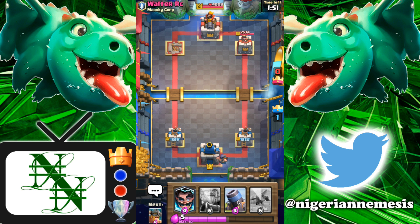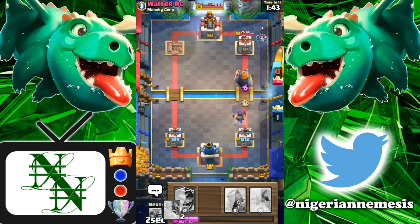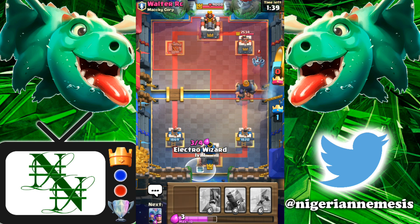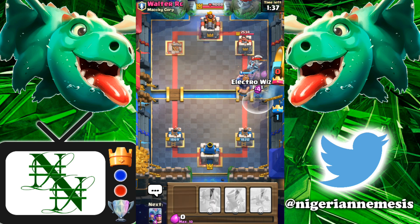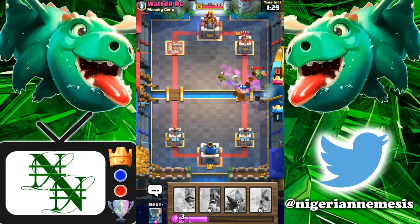Let's go ahead and start with the slow executioner in the back — see what he decides to play. If he has his golem back in rotation we can go super aggressive with the RG. Either way we've got the executioner to support. Executioner should clean up that mega minion. E-wiz going down on offense — he's got that goblin gang. There we go, it turns around to the left — that's gonna help take out some of the goblin gang. Baby dragon falls to our E-wiz and executioner combination.